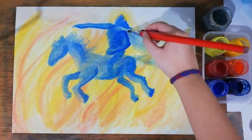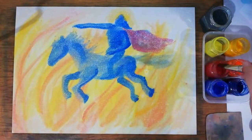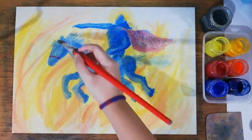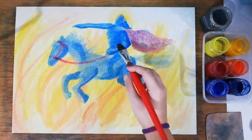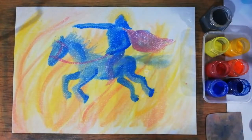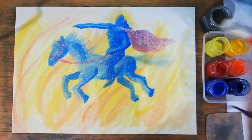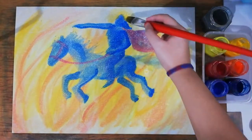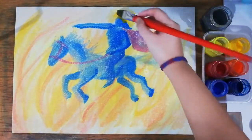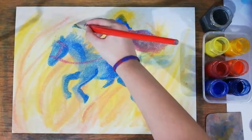Now use red to add some details for the cape and the reins of the horse. The reins will be connected at the snout and head, and connected to the hand of Sigurd. Then define the leg with shadow before going to golden yellow. Put light on all of the opposite sides and add some glow on the helmet and the front of the chest.